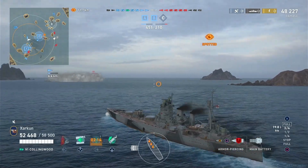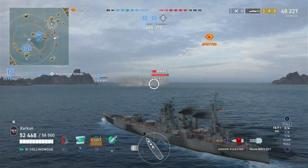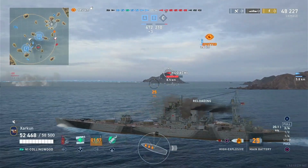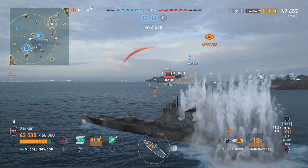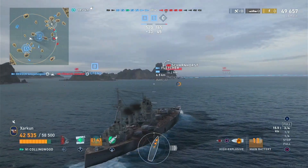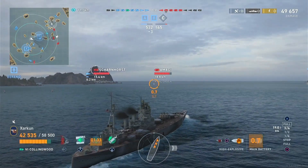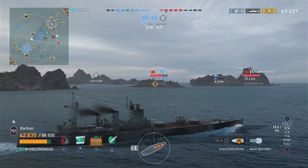406 divided by 14.3 equals 27-point-something, so 406mm guns can overmatch 27mm of armor. 419mm guns can overmatch 29mm. You can look at the armor of every ship in this game and I guarantee you will not find 29mm plating of any significance. If something has armor plating on the bow or the sides, it's either 27mm or it's 30mm — nothing in between. And since 406mm guns can already overmatch 27mm, the 419mm isn't giving you anything in the overmatch department.